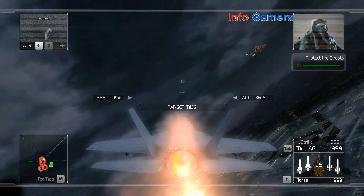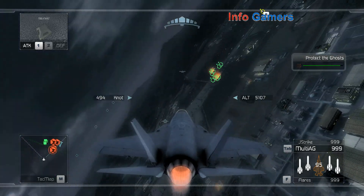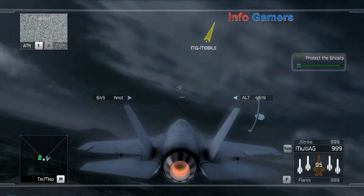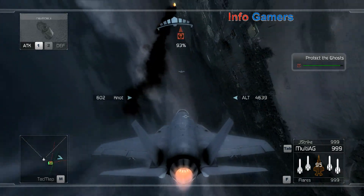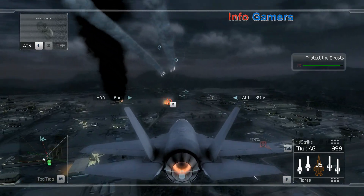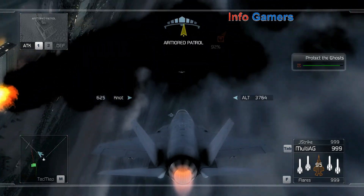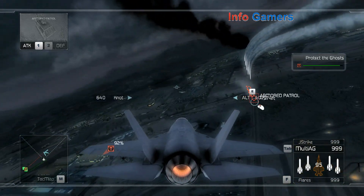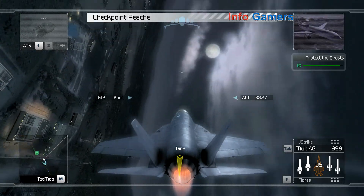Roger, control — we're on close air support. This is Ghost Lead — we're pinned down and taking fire from all sides. We're taking heavy fire and need air support. You've got multiple hits on that last pass, flight leader. We're moving on the asset now. Enemy transport trucks and technicals are approaching the base — clear to engage.